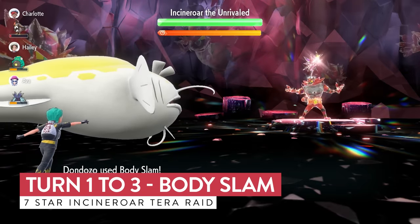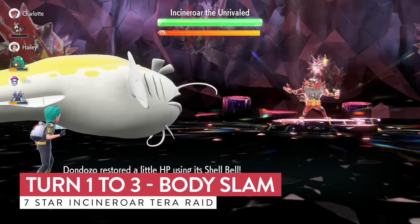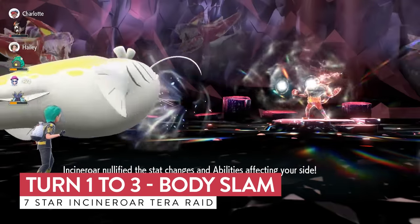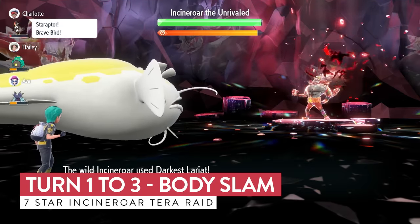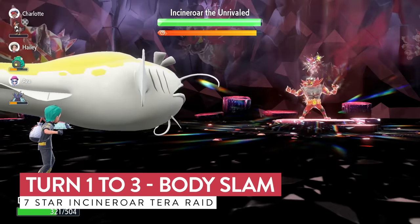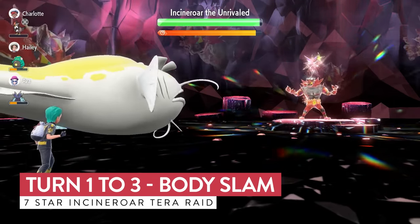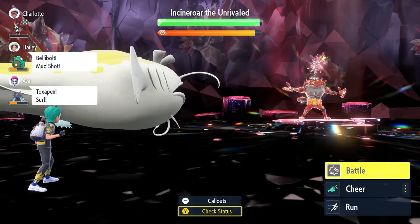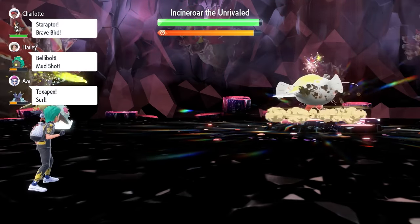The sooner we can Terastallize the better in this raid, because there are points later on where it does steal some of our Tera Orb charge. We want to Terastallize as soon as possible. Even if you're taunted, you're just locking in with Body Slams. The abilities and stats being nullified on our side of the field doesn't make any difference at this stage. The reason we're going for Body Slam is because of the Paralysis chance — if you Paralyze Incineroar it slows it down and you get the chance for it not to move.